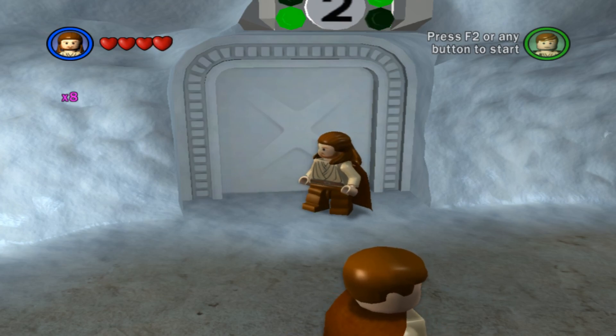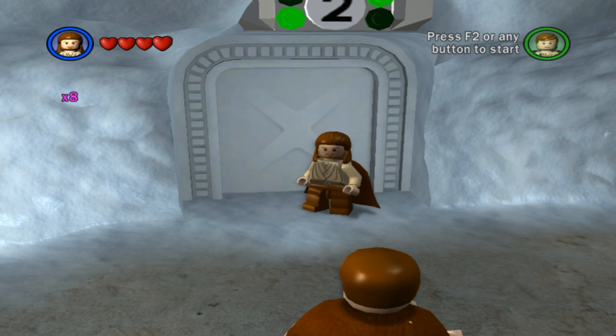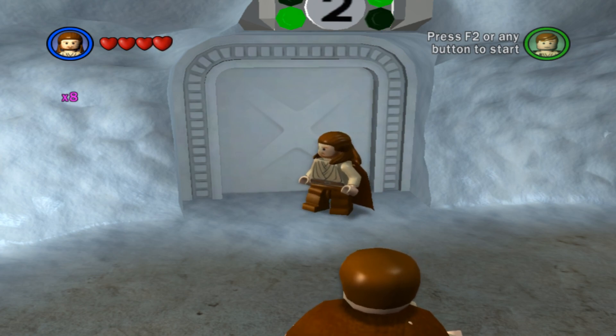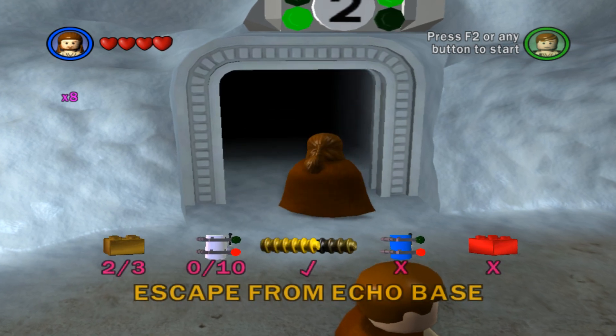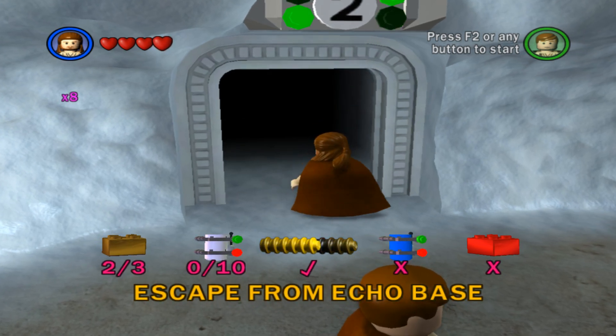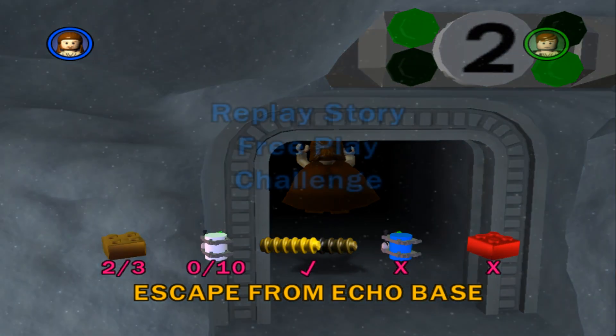Hello everybody, I am BrainMan19, and welcome to part 26 of our 100% journey in LEGO Star Wars The Complete Saga. This is episode 5, chapter 2, Escape from Echo Base. We need to get 10 minikits and the red brick. We've already got True Jedi. So let's go ahead and get to work.